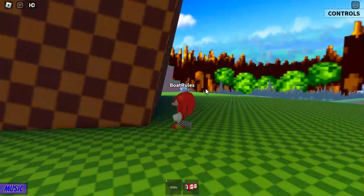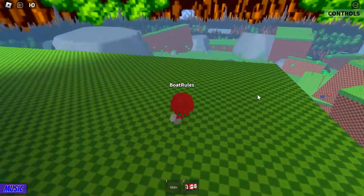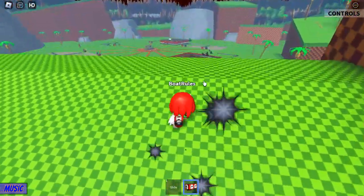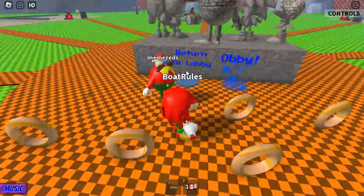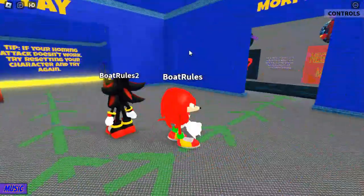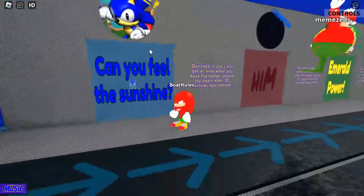And now you touch the flag, and you'll get the badge pop up over here. Now what you want to do is you want to go back to the lobby, which is not that far from here. Just boost ourselves — right next to the obby is the return to lobby. Go to return to lobby, go to badge morphs, go over here.